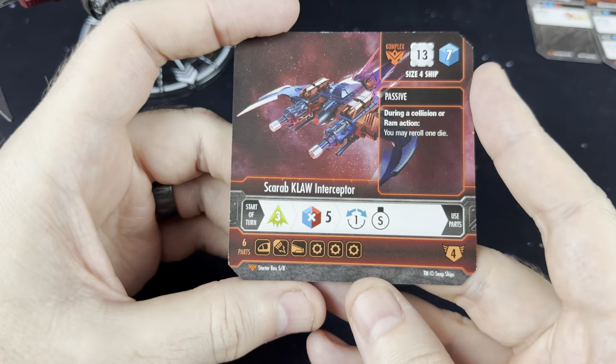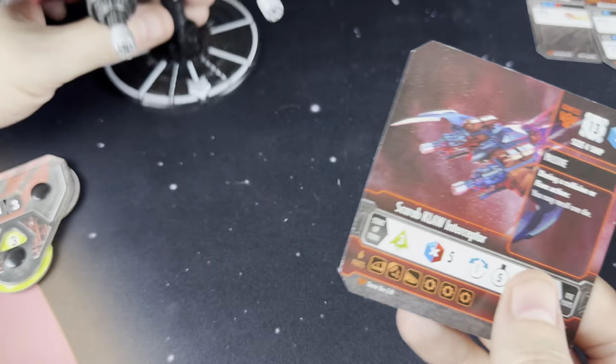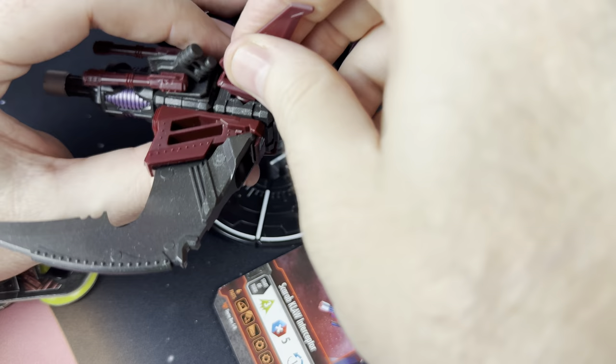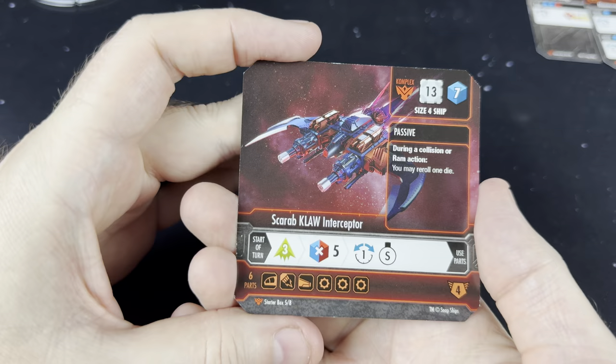This is the ship card for a Scarab Claw Interceptor. This is a very iconic ship — I believe this is the Scarab you will see in the box art. These are totally modular, so every upgrade and every piece that you put on your ship, you can physically attach to your ship. Building these is a whole different thing — it's very, very fun.